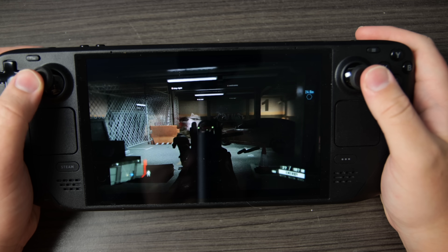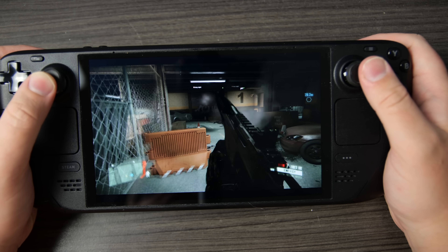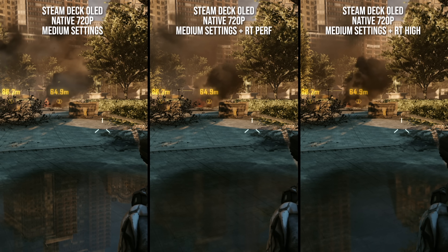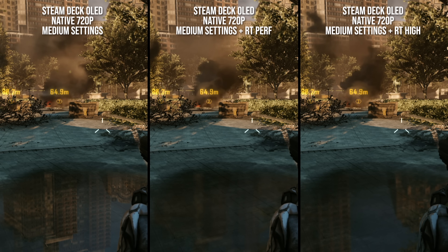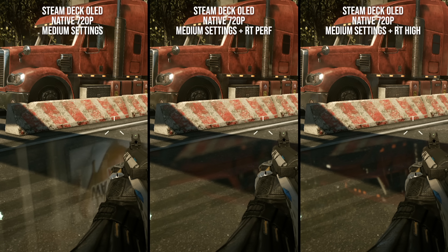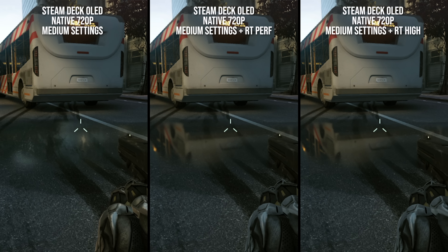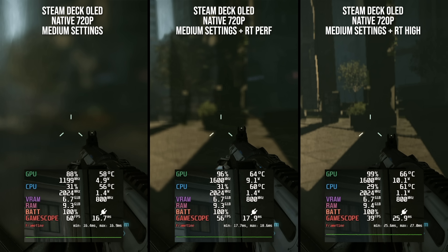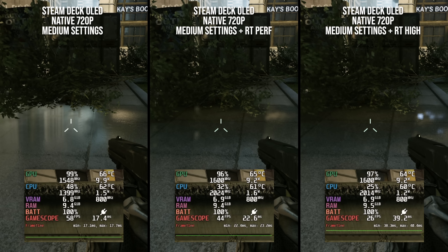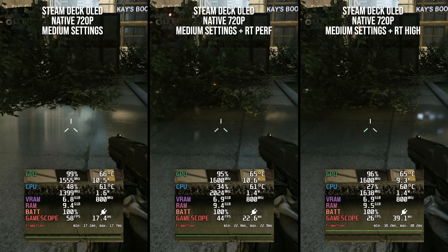Next up is Crysis 2 Remastered. This 2021 remaster of the 2011 classic features RT reflections on glossy surfaces. We're using medium settings at 720p here, with progressive increases in ray tracing fidelity translating to higher-resolution reflections traced against a more comprehensive BVH. The performance setting gives low-resolution reflections relative to the high-res cube maps otherwise used, albeit much more accurate compared to the environment, and it fits within our framerate targets. When non-RT FPS is hovering in the upper 50s, enabling performance RT brings us into the mid-40s, which is a fair enough trade-off.